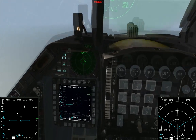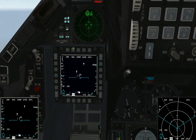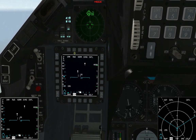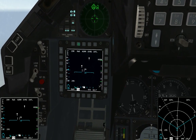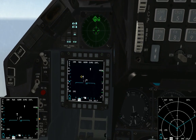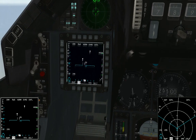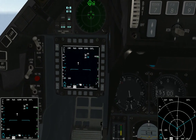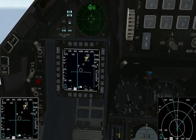Next, we're gonna go down to our radar here. For this tutorial, we're just gonna do it in RWS mode. RWS mode allows you to fire AMRAMs at up to two targets at once. And we've got two targets in front of us. So to fire AMRAMs at both targets, we're going to move our cursor over the first target and hit TMS up once — just once — to soft lock him.